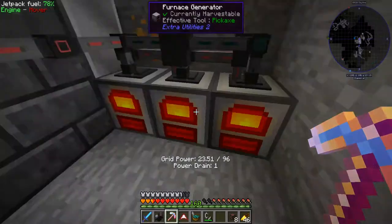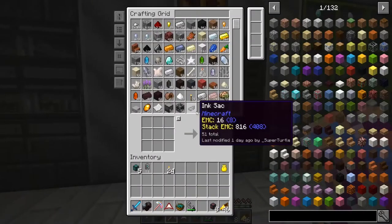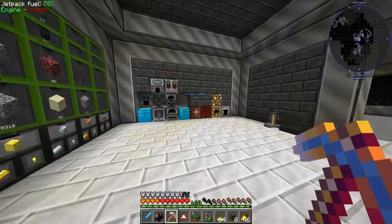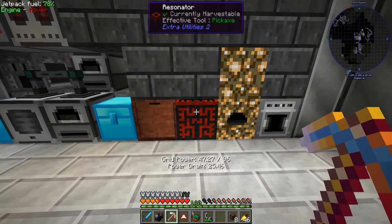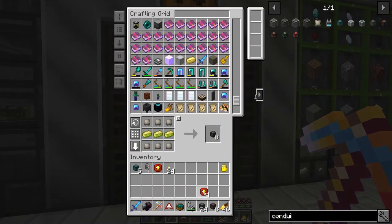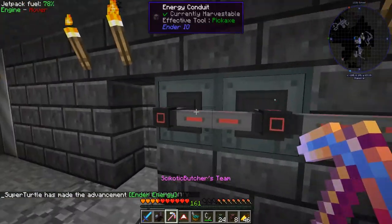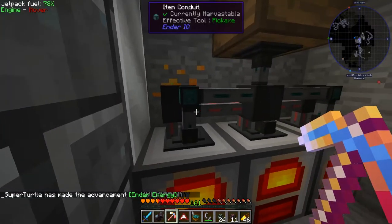We're starting to run thin on power. Since we got more gold, let's craft speed upgrades and throw those in. Now I want to make the Ender Energy Conduits — these are pretty much the max tier for Ender IO. We're going to replace all of these. I'm crafting stuff right now but it'll live.